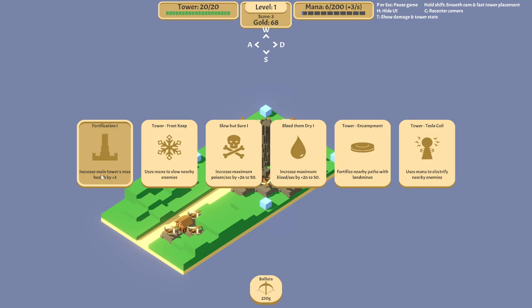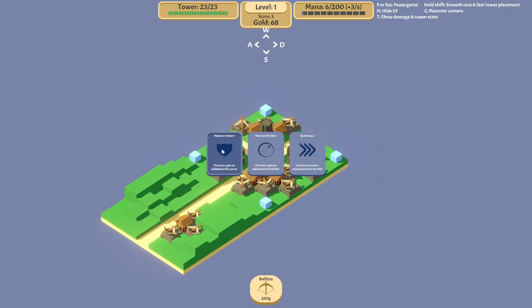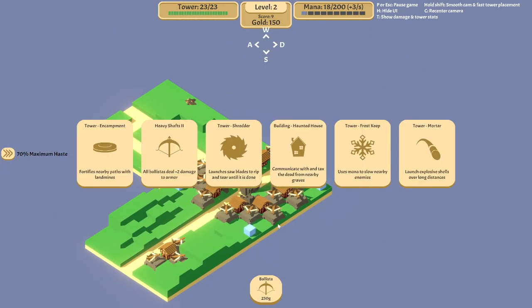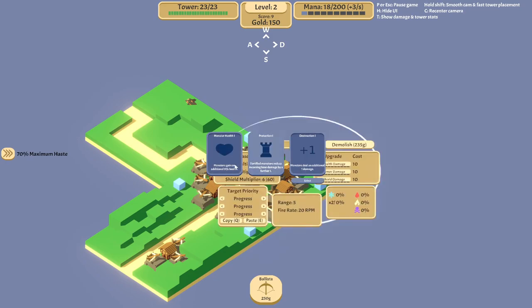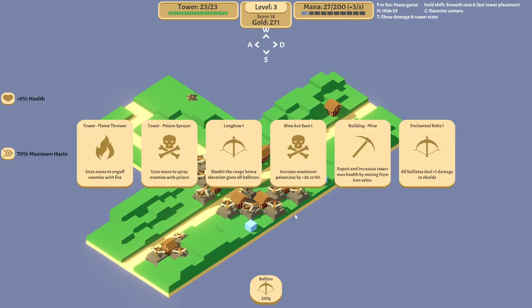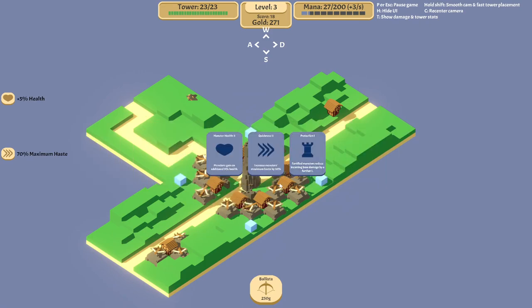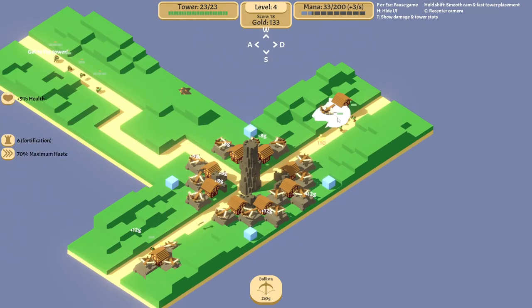We need a tower — so the flame tower or some way to deal damage to armor. That's what we're doing right now, taking it one step at a time. We're dealing damage to the armor dudes. Maybe a flame tower — if I get this I think I can survive the early game.